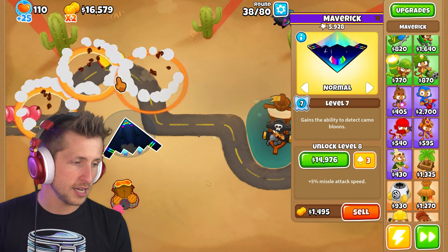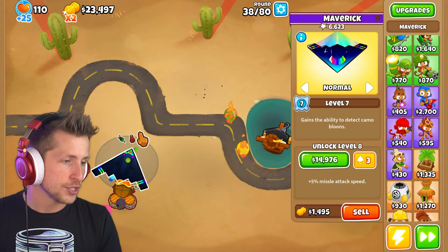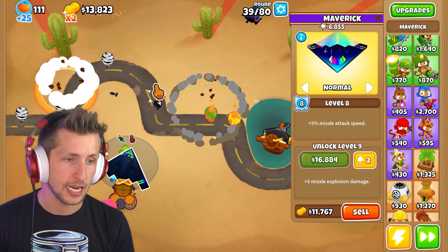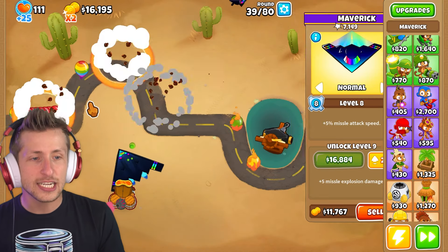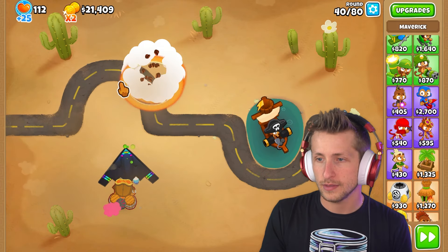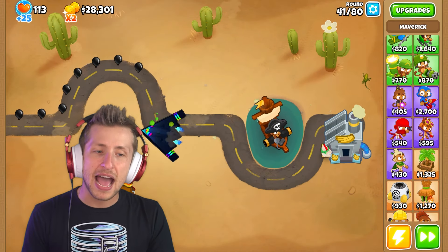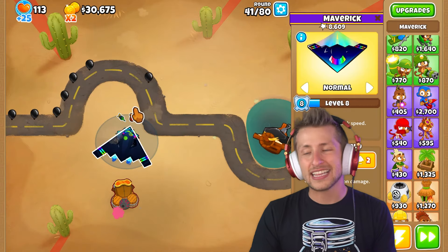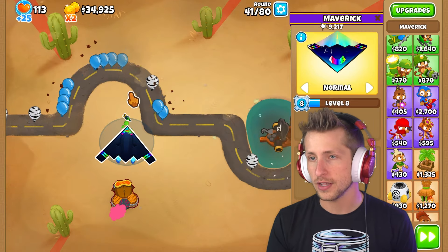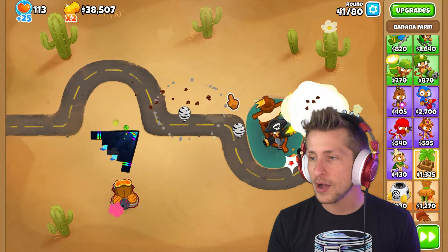We can see camo balloons now. 5% missile attack speed. I can just have him chill right here for now. This seems much better. So 5% missile attack speed, let's go. He's only level 8. Plus 5 missile explosion damage — getting more explosion damage. Let's see what he's got against the Moab. Not bad, but not great. He is only level 8, right? You can't expect any hero that's level 8 to solo a Moab. So he's doing pretty good. Plus, he's about to get some more explosion damage. I'm okay with this.